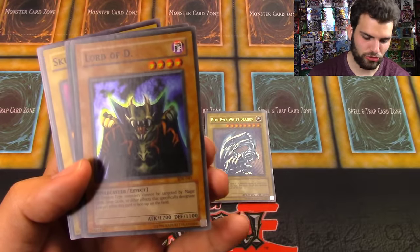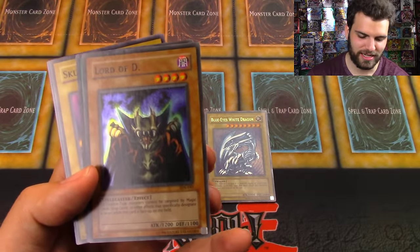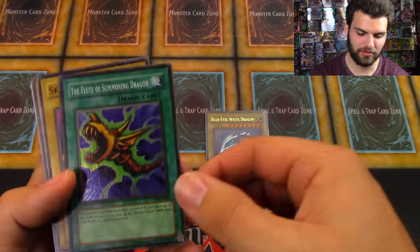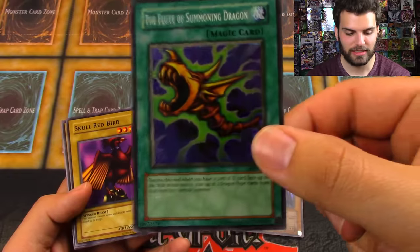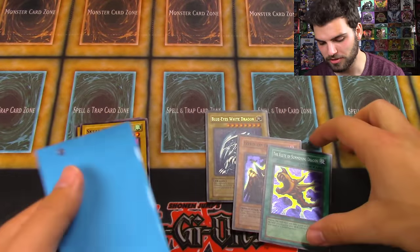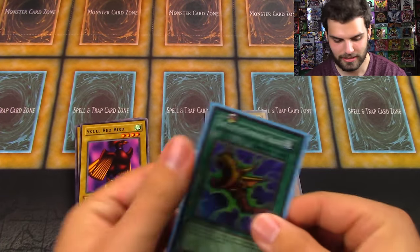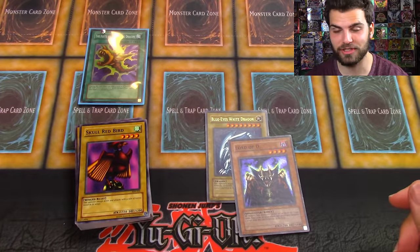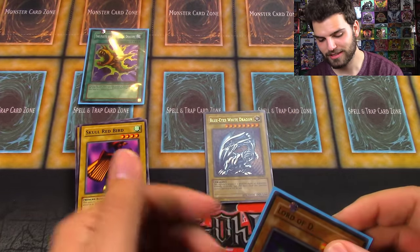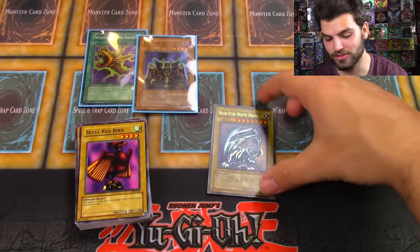Lord of D — 'All dragon-type monsters cannot be targeted by magic cards, trap cards, or other effects that designate the target.' And a Flute of Summoning Dragon for our Lord of D. Awesome! Let's sleeve these three foil cards up before we get any further, because they are just so classy. I am super excited to actually do a starter deck showdown between these two amazing decks.